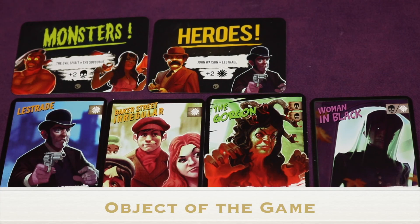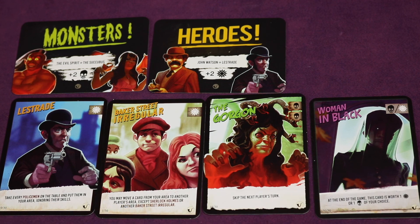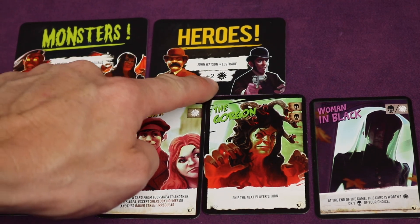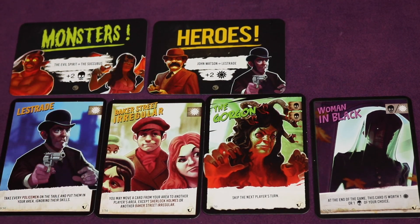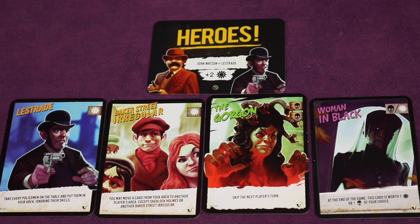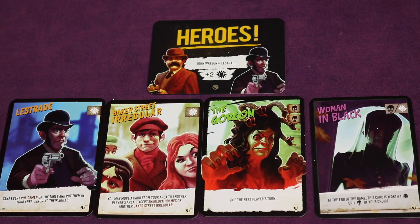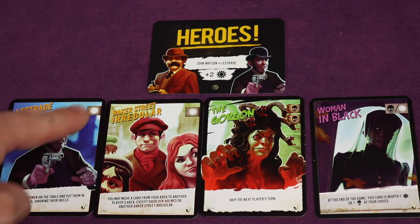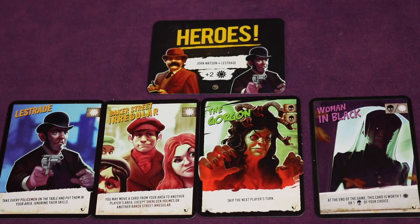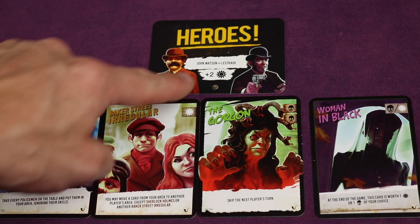The object of the game is to have the most points at the end, which depends on your secret faction card. You had two possibilities — heroes or monsters. If you're a hero, you want as many hero icons as possible and as few monster icons as possible, and vice versa for monsters. At the end of the game you add up your hero icons, subtract your monster icons, and that is your point total. There are also some bonuses as well.